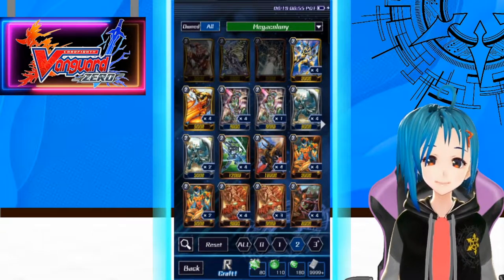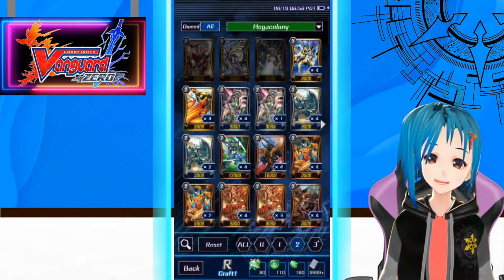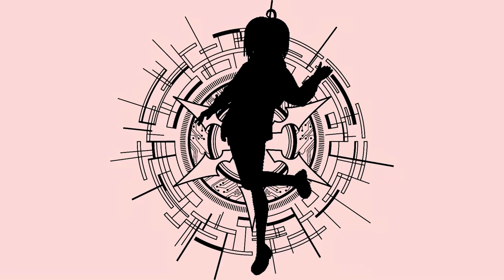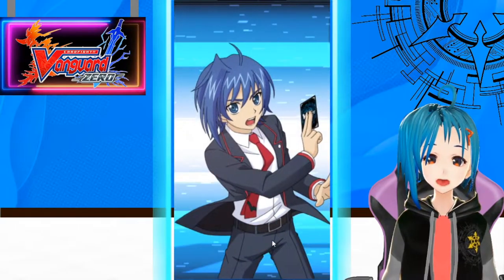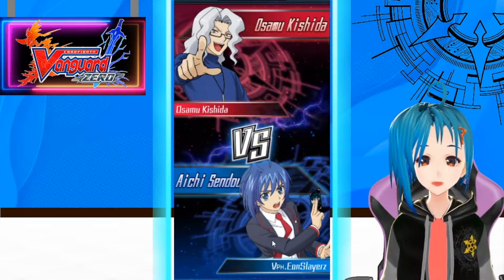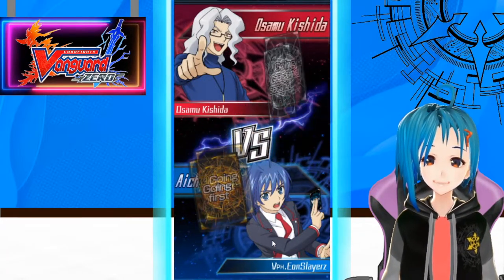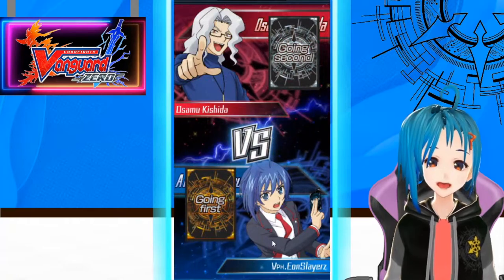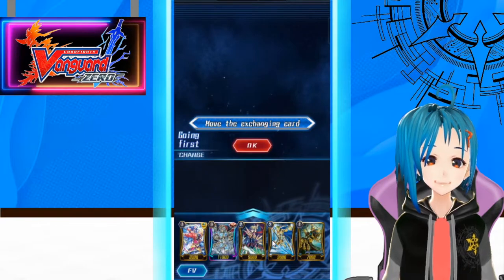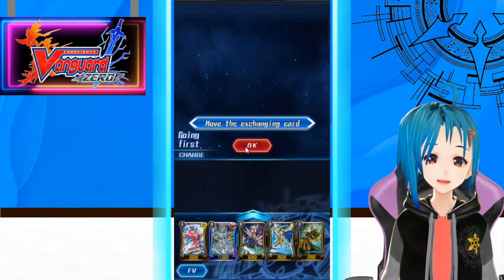So why don't we go ahead and do the very hard fight, and then afterwards we can do some gacha pulling and see my luck. Here we are — I am using Golds. I've been using Golds for quite a while now in Rank and I took a liking to it. That's actually a really good hand, so we're playing the very hard fight right now.